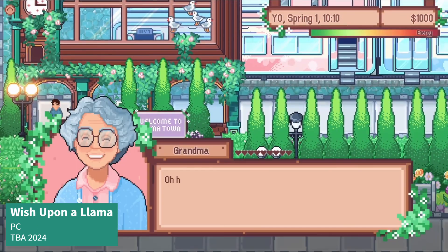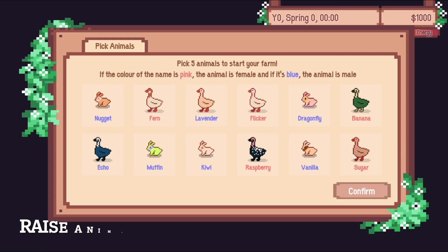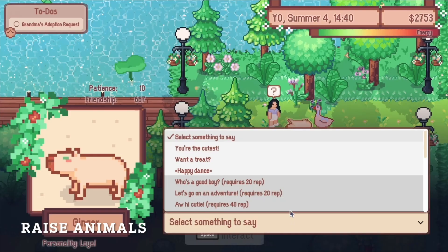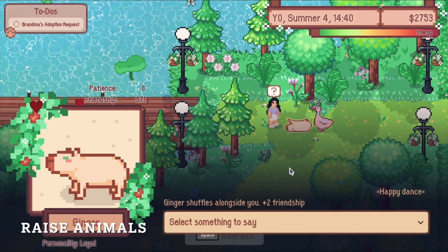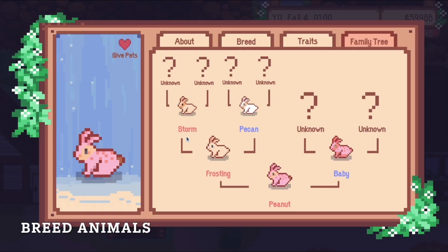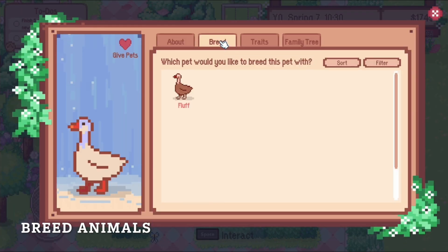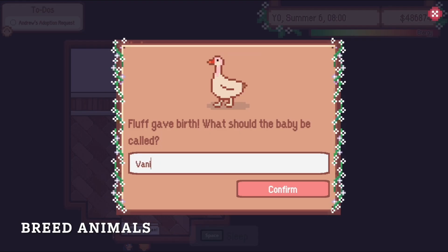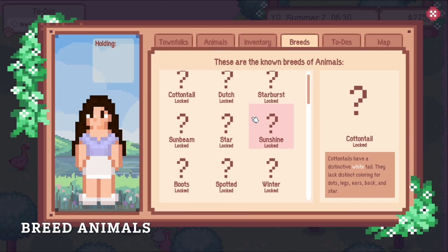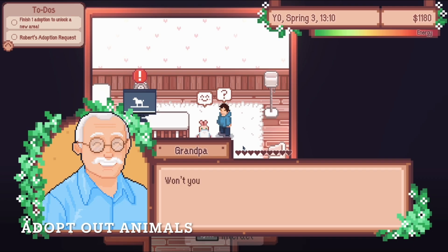Wish Upon a Llama is a cute and delightful simulation RPG where you'll breed and raise animals like llamas, bunnies, pigs, and frogs while building relationships with the town's 24 inhabitants. On your breeding adventure, you'll discover unique animal colors and breeds to keep things interesting. The game features cozy house decorating and will even allow you to start your own family, guiding your children as they grow, go to school, and make their own friends. With side activities like town cleaning, trivia games, spelling bees, and more, you'll find plenty to keep busy with in Wish Upon a Llama.